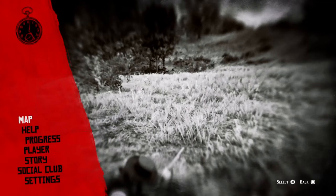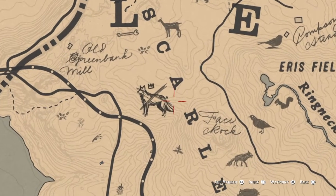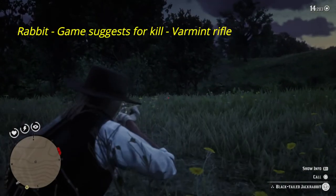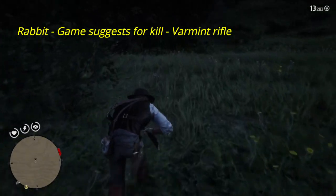The rabbit is probably the easiest animal to find - it's everywhere, you can't take a step without tripping over one. You could put a marker anywhere on the map and there'll be a rabbit there. The game suggests using your varmint rifle. Just shoot it with the varmint rifle - done.